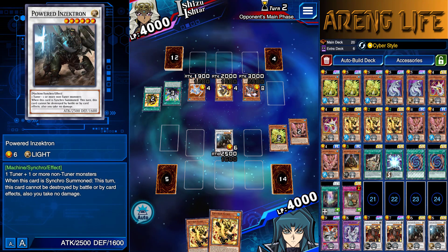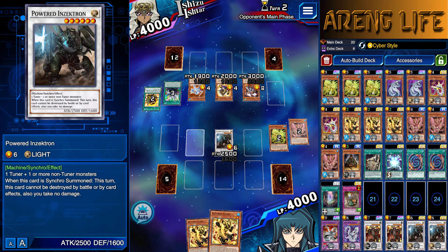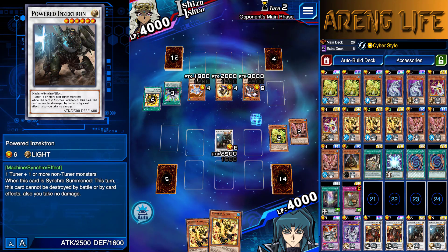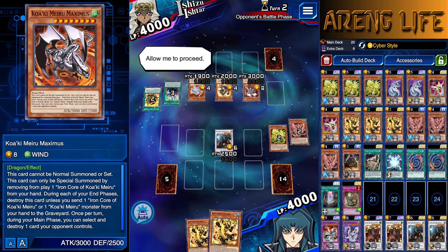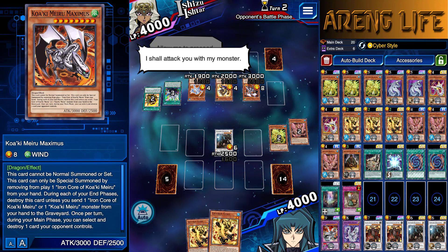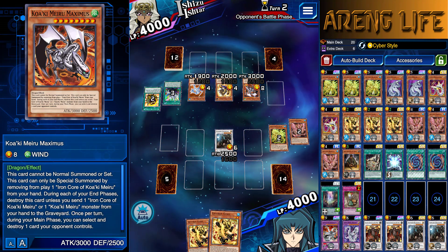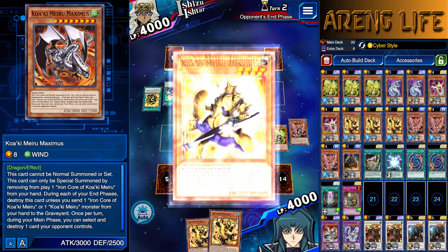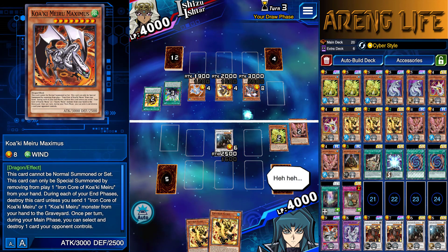If he's dumb, he's going to try to use Ice's effect to destroy this guy. Yes, he is — they don't read cards, dude. It's 2019, nobody reads cards. Our Inzektron over here can't be destroyed. Go ahead man, try to hit me with your Maximus. Hit him all you want. That's why I think it was better that I went into that guy instead of going into the level 7 — because Ice is still going to be really annoying. He doesn't have to pay any cost on this turn.